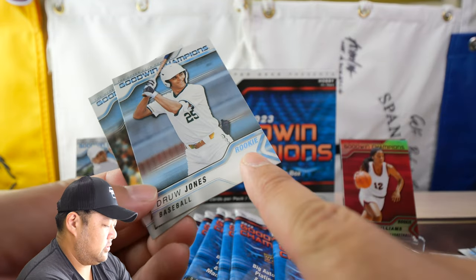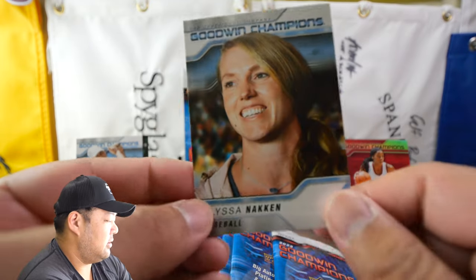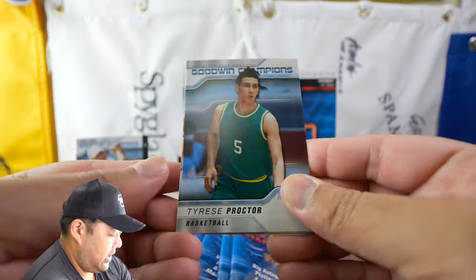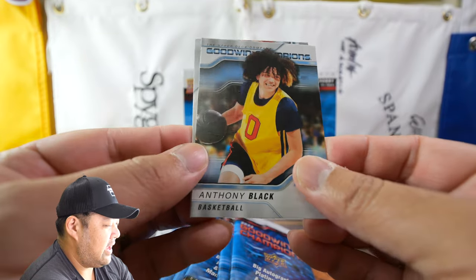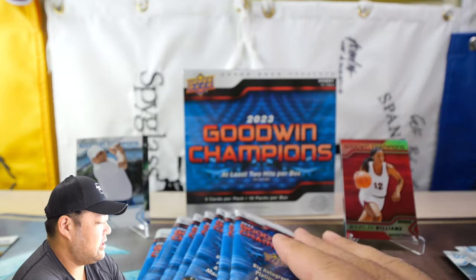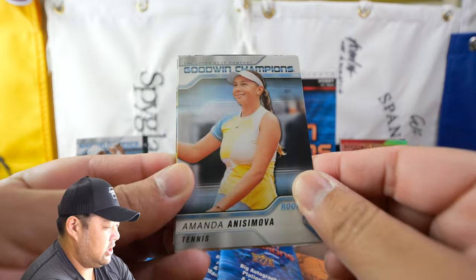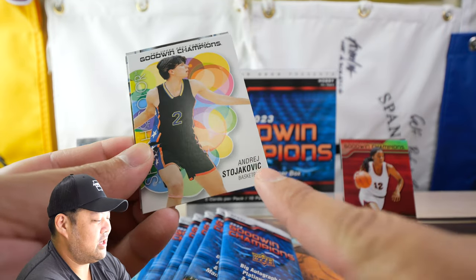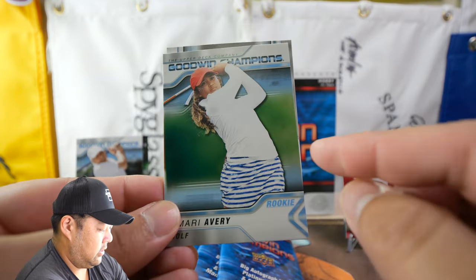Interesting rookie designation situation: Drew Jones on a splash of color doesn't have the rookie symbol, but this Drew Jones baseball card does. Elissa Knacken is a coach on the SF Giants — kind of a PC card for me. Tyrese Proctor, Chris Livingston, another splash of color, Sam Muis, Anthony Black. A horizontal card — Maria Sharapova, quite a diverse checklist. Amanda Anisimova is a U.S. tennis player. Another splash of color — Andrej Stojakovic, actually Peja Stojakovic's son, which is pretty cool.